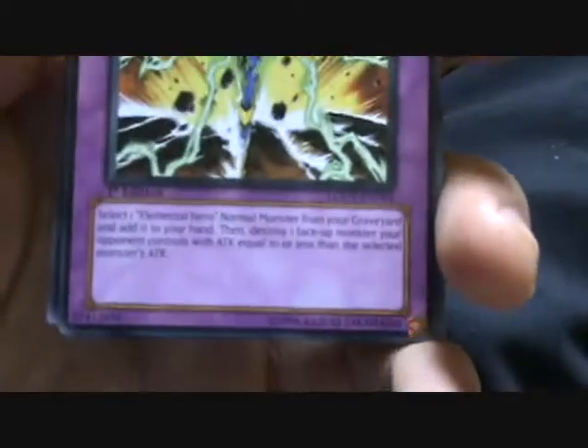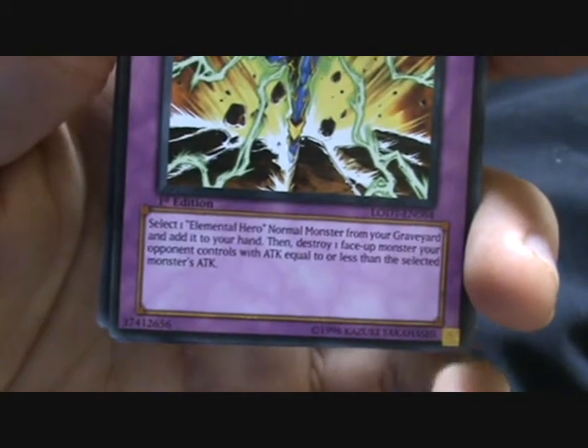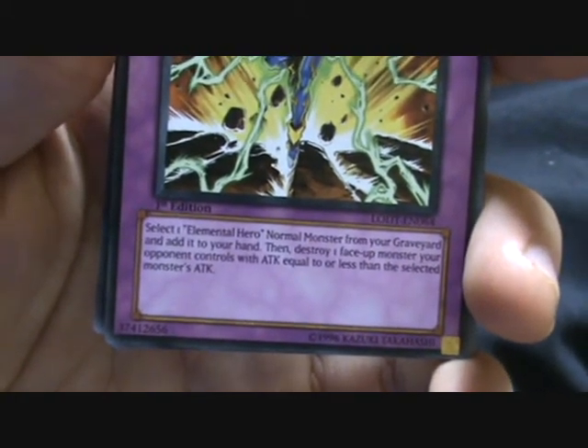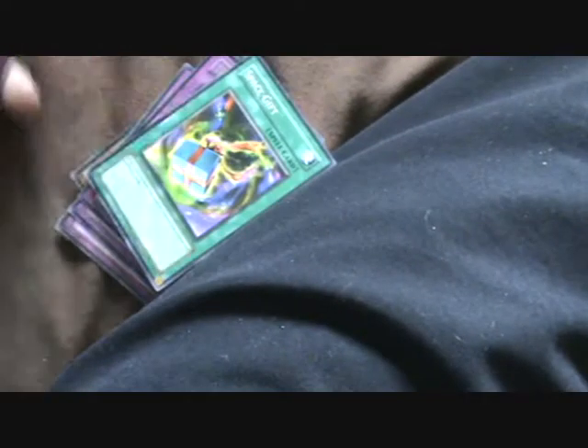Bloody frogs and toads and things in this pack. Next one. Lost count, don't care. It says Hero Blaster — that's quite good if you use it with Neos I suppose. It says Space Gift, Bucket Giant, Swamp Thing and Recon Goblin.